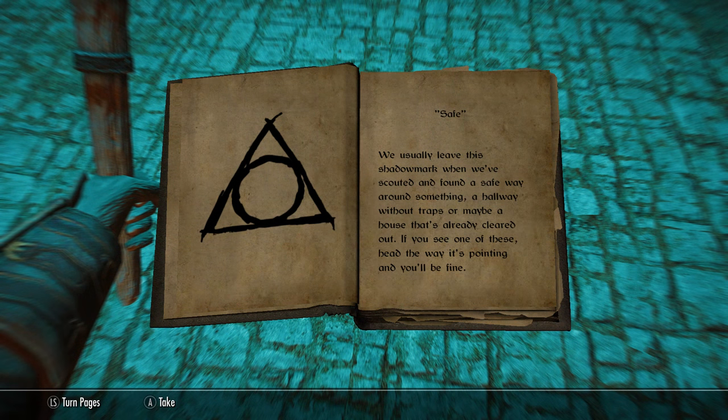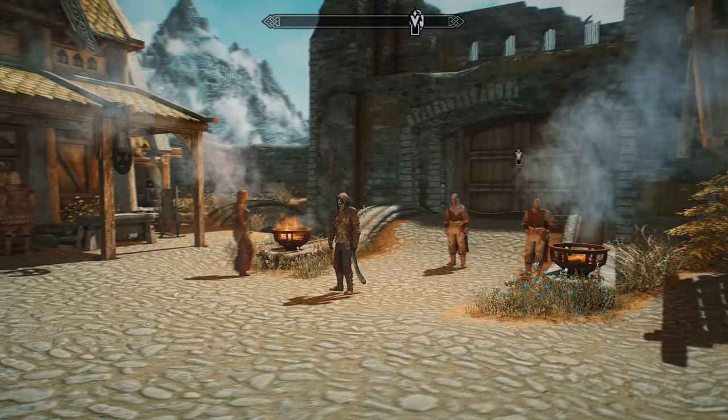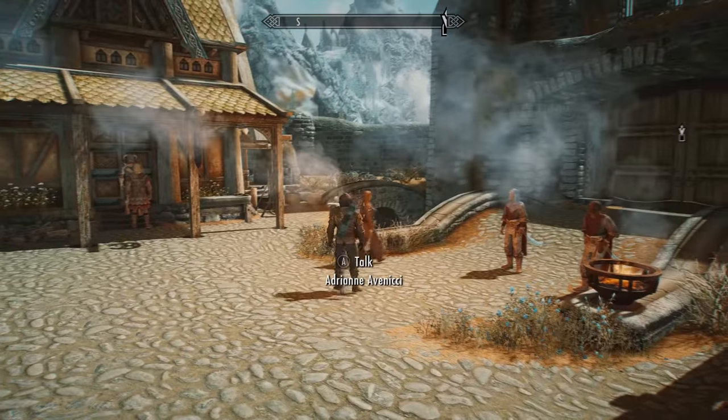The next page shows the Safe mark. We usually leave this shadow mark when we've scouted and found a safe way around something — a hallway without traps or maybe a house that's already been cleared out. If you see one of these, head the way it's pointing and you'll be fine. There are actually very few of these in the game. For example, you'll find one in Whiterun as soon as you enter the city.